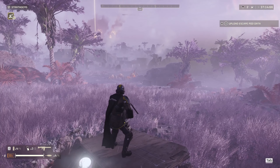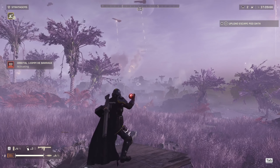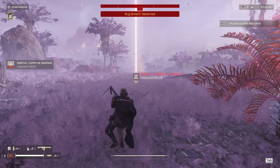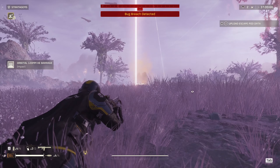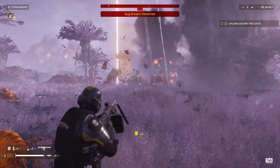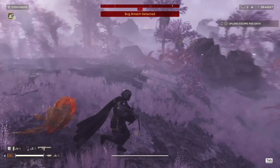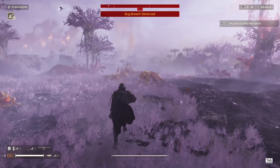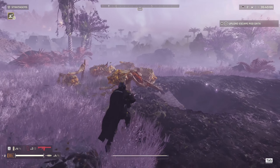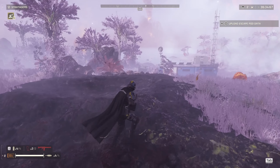Okay, the bugs want to be part of whatever we've got going on. We're going to use the orbital strike — the 120 mil HE — and I'm just going to run away a little bit. Yeah, it's got a wide arc. It really hits all over the place and I'm not entirely sure why. This being easy mode, these bugs aren't too bad. And they — well, my HE rounds blew up my stash. Not ideal.